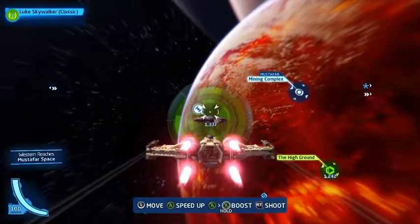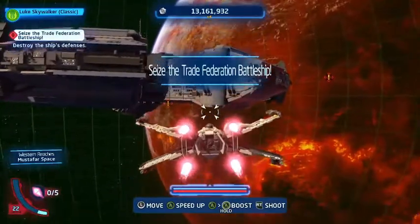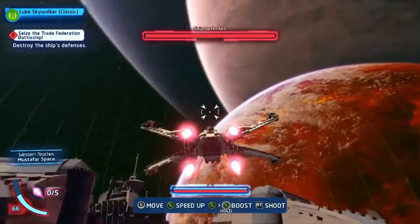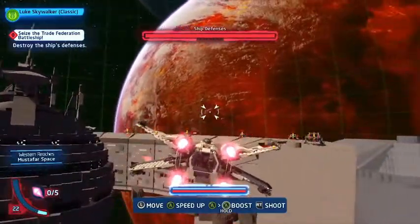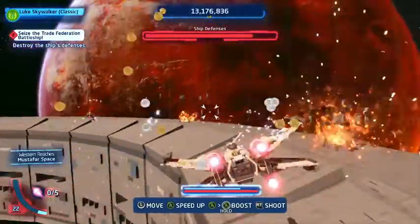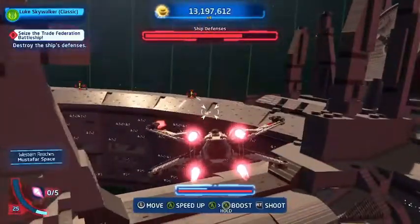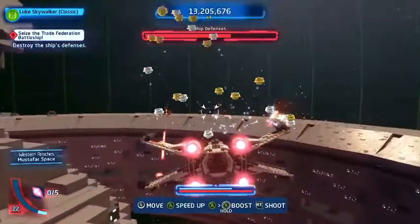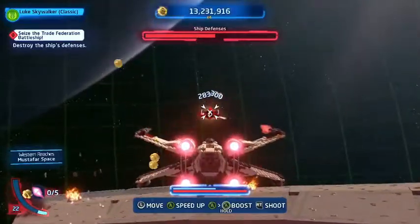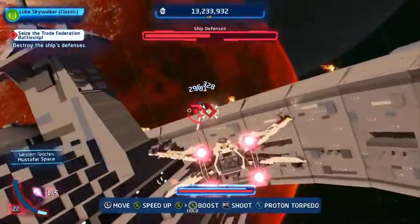Let's head on over to this Trade Federation battleship. These guys have got defenses, so let's seize it. We have to shoot the defenses down first. The ship we're using is actually Luke's X-Wing fighter and we're playing as Classic Luke, so I thought that would be appropriate. I will try to be changing the ships up every single episode of the Hubworld Exploration series, so make sure to keep an eye out for that.